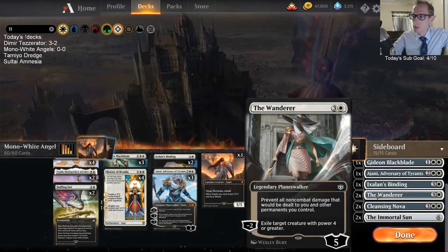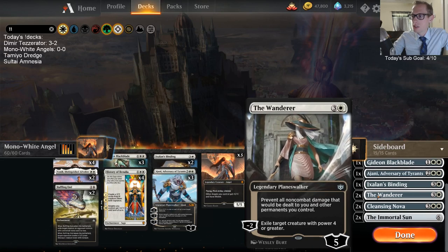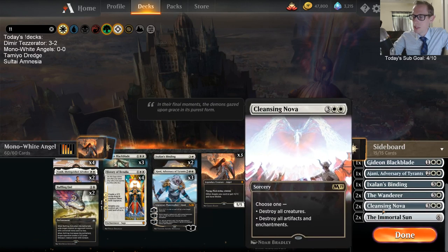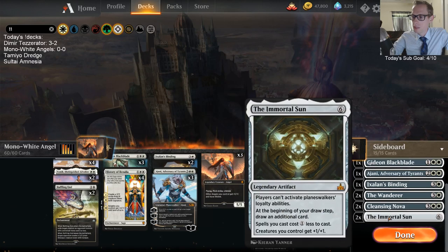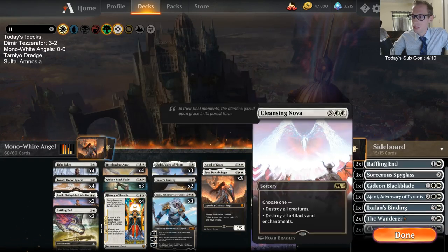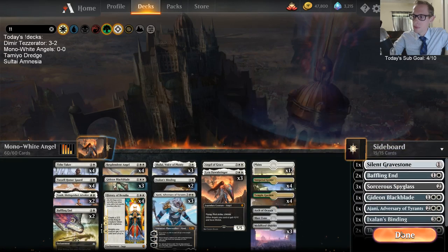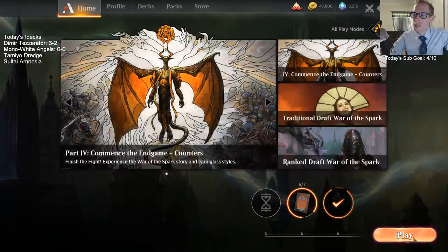We have Wanderer in the sideboard for Gruul decks with big creatures, also really good against Red. Cleansing Nova is for Nissa/mana creature decks that flood the board. I also have some Immortal Suns for Esper Control — Gideon is still a 4/4 creature every turn even through Immortal Sun. So let's give this a try — Mono White Angels!